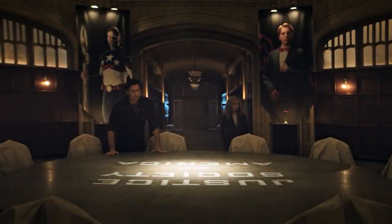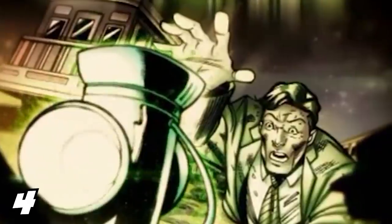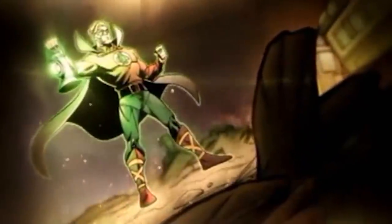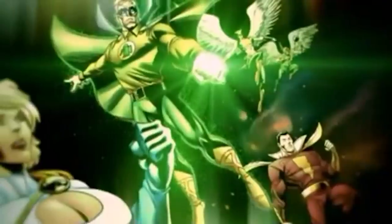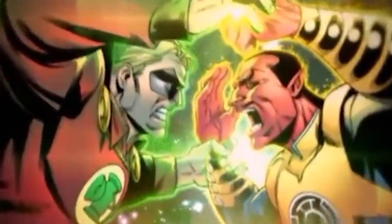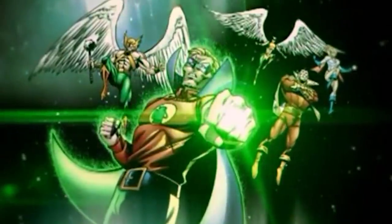Once the new Justice Society team forms, they'll start using the Hall of Justice again as their home base. Alan Scott's Green Lantern battery and his ring came to him very differently from the modern-day Hal Jordan Green Lantern, but he's still a member of the Green Lantern Corps. His Green Lantern battery was made from a fallen piece of meteor rock from the planet Oa, the home of the Green Lantern Corps, and it acts like a portable version of the larger battery on Oa where Hal Jordan and the other Corps members charge their rings.